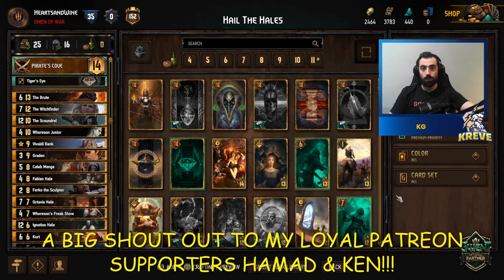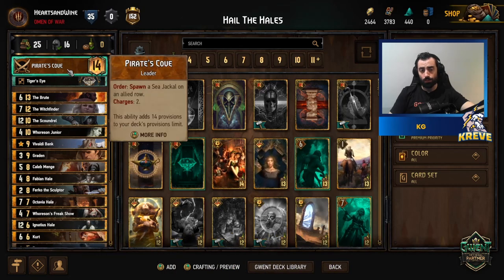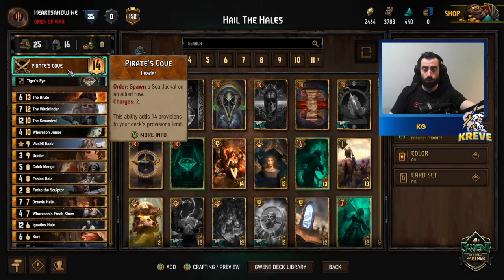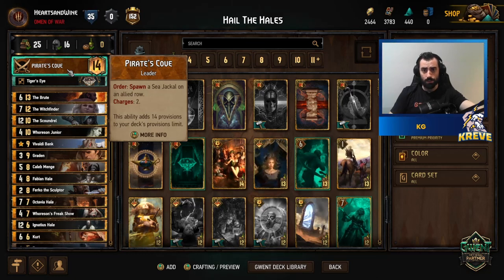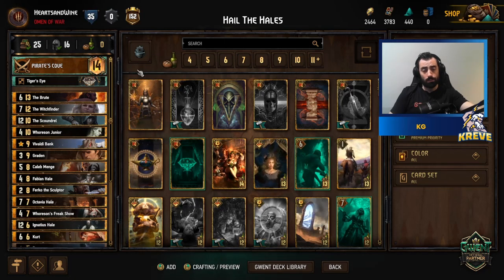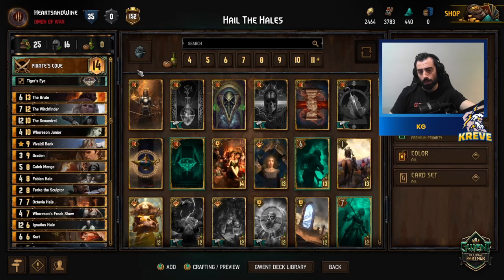Welcome back. Today I have a Syndicate deck built around the Pirate's Cove leader ability, which allows us to spawn a Sea Jackal on an allied row. We have two charges of this. The benefit is it lets us manage the profit we gain from playing bounty cards with greater ease, so we're at less risk of over-profiting during a match. Let me explain how best to play this deck from the bottom up.